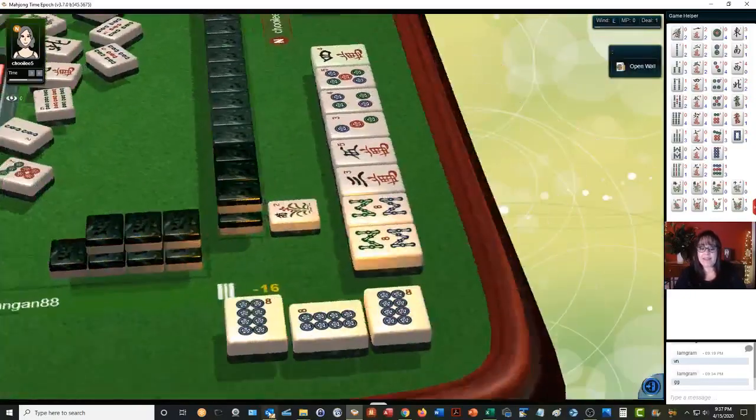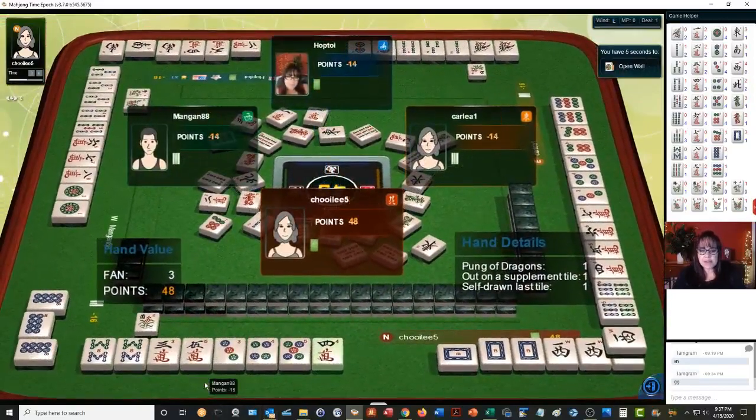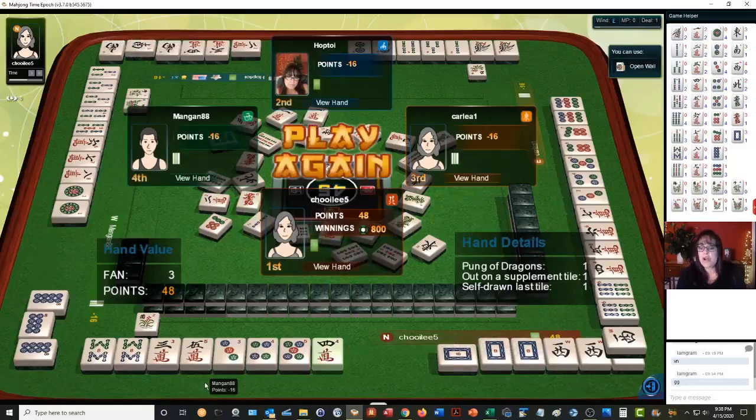Somebody got their first win. Let's see what they have — three faan. They're in North seat, they have a pong of dragons. When they extended their kong of West, they had a pong of West, drew the fourth, exchanged it for a replacement tile from the wall, and won on that tile. That's why they have two faan there — self pick with a supplement tile — so three faan for that hand.